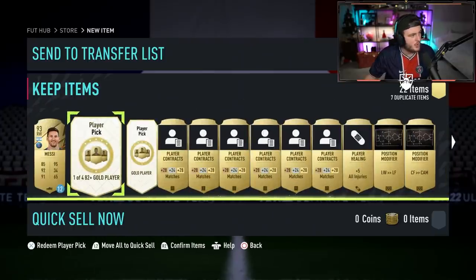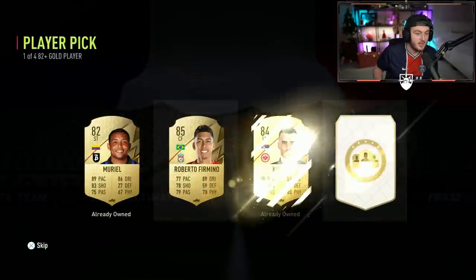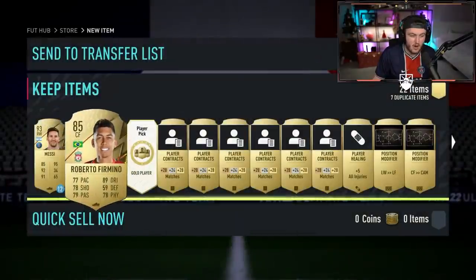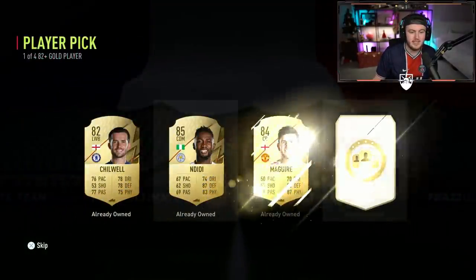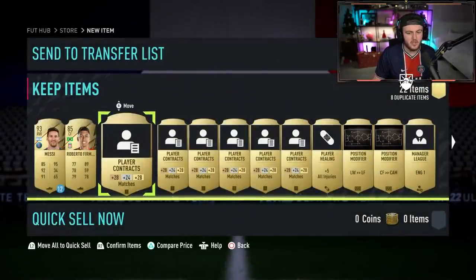Here we go with my Twitch Prime player pick numero uno. Can we get a Winter Wildcard? Not in the first one. Our first one is going to be Roberto Firmino. 85 rated is not terrible. Second player pick - it's another 85. Two 85s for me, not ideal unfortunately.